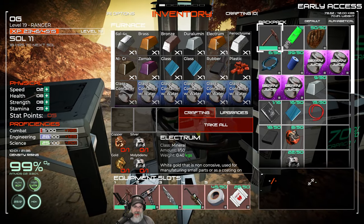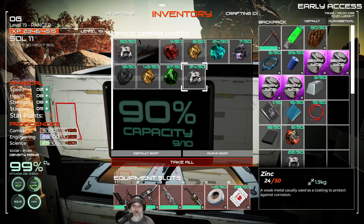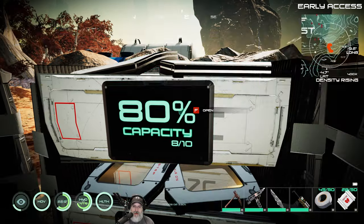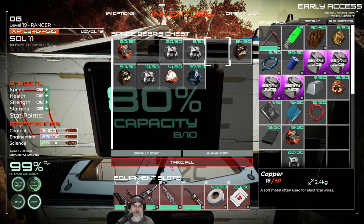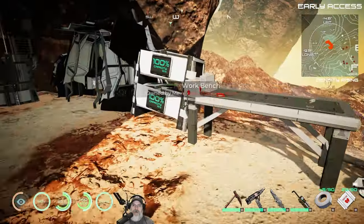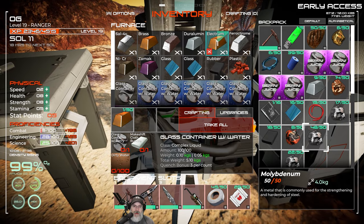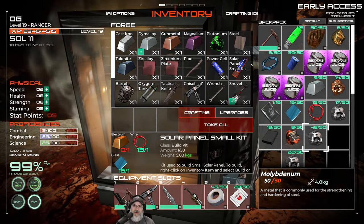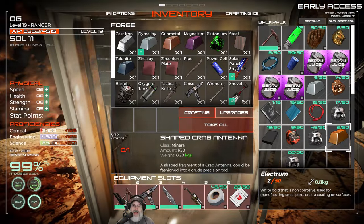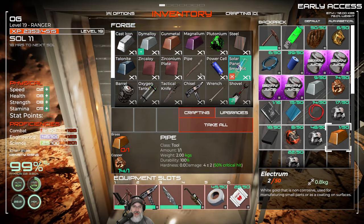To make electrum, we need copper, silver, gold, and molybdenum. So let's get it. Here is the copper, there's gold, and the rest is in here — copper, silver, and molybdenum. We need to make two things of electrum. While that's cooking up, what else do we need for the solar panel kit? We need wiring glass. We already have all that stuff, so we have two things of electrum. Let's go ahead and make the solar panel kit.